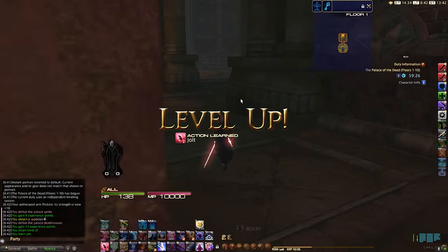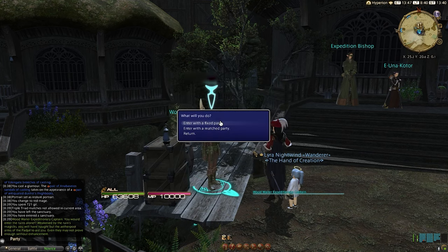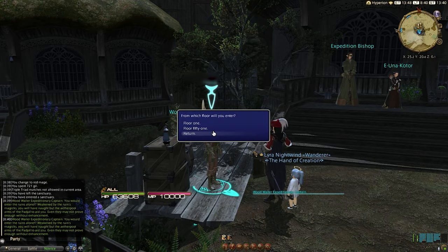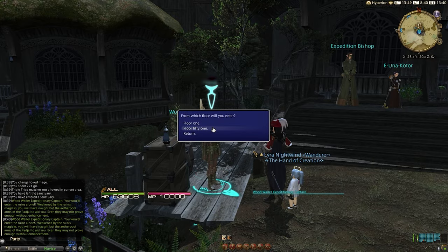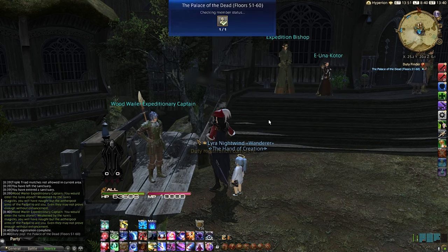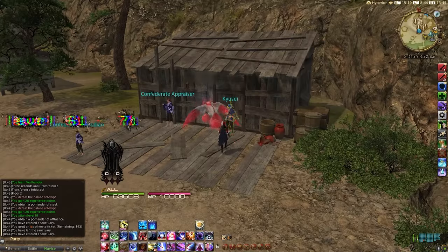Once you've cleared floor 60, which acts as a checkpoint, reset your progress. This gives you the option to start runs from floor 51, which has the best XP return for difficulty of any ten-floor segment in the palace. Simply run floors 51 to 60, defeat the boss, exit, reset, and restart from 51 — rinse and repeat.